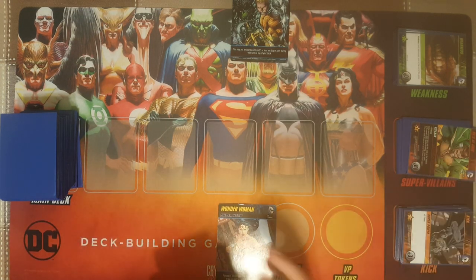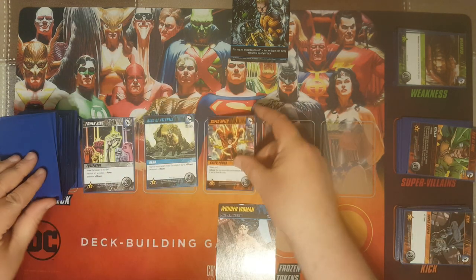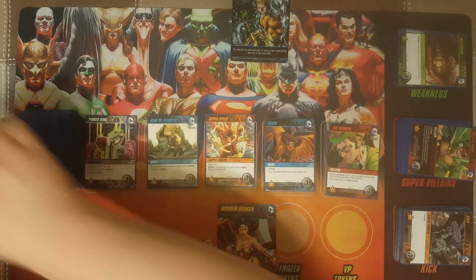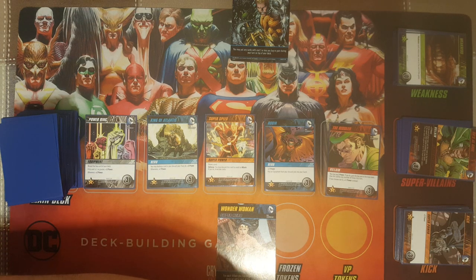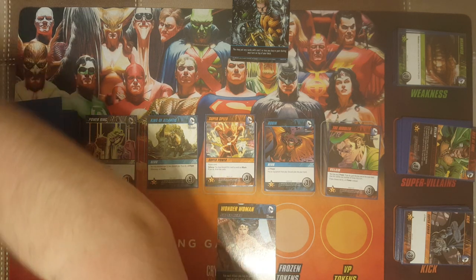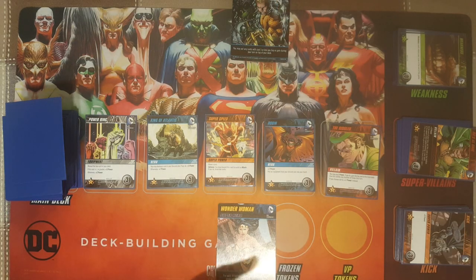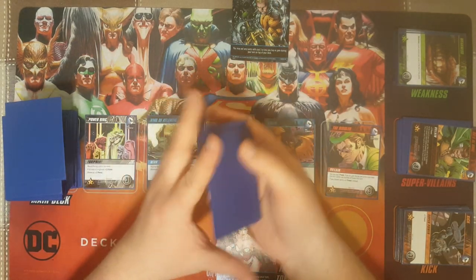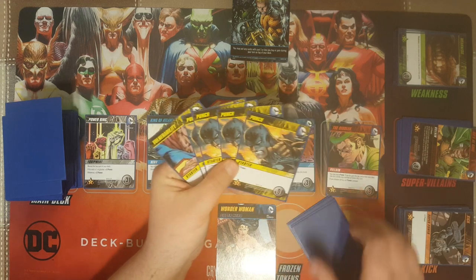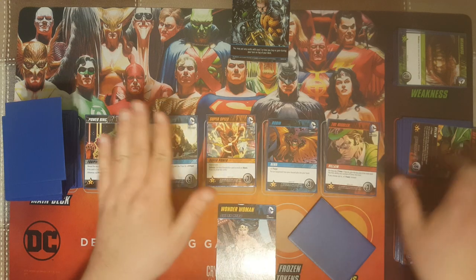Wonder Woman's ability is: for each villain you buy or gain during your turn, draw an extra card at the end of your turn. So you'll be focused on buying lots of villains. Now that we each have our starter deck and everything set up, we're going to fill the lineup — one, two, three, four, five. That's the starting lineup. On my turn, I'm going first, so I shuffle my starting deck and draw my hand of five cards.